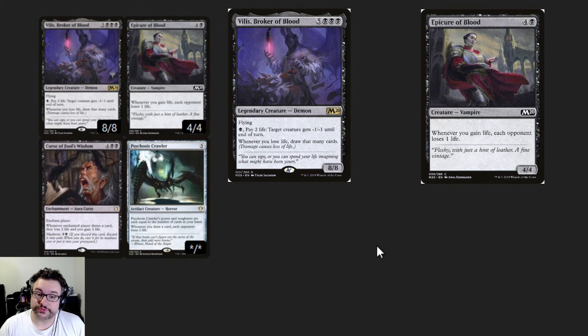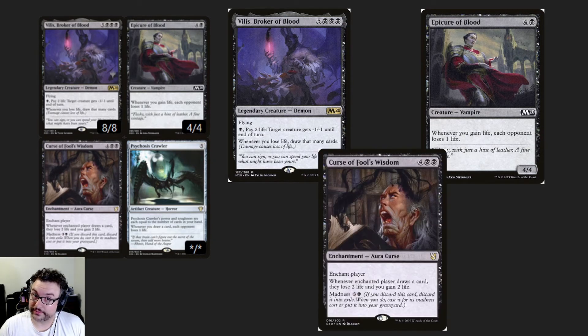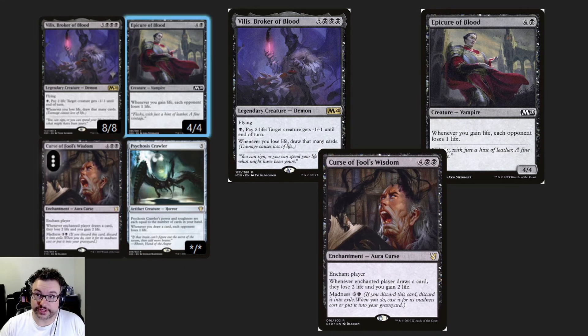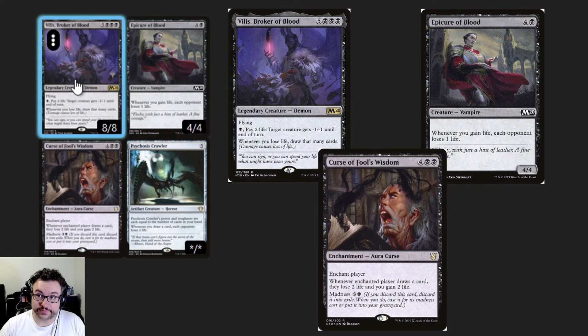The final piece is Curse of Fool's Wisdom, cursing yourself. How this combo works is you find a way to draw a card, such as moving to your draw step or drawing a card through a spell. Curse will then trigger, causing you to lose two life and gain two life. Epicure of Blood will then trigger because you've gained life and drain each opponent for one. Because you've lost life — even though you gained it back — that will also trigger Villis. It says whenever you lose life, you draw that many cards. And once he sees that you have lost life, it'll cause you to draw again, repeating the process — gaining, losing, triggering Epicure — hopefully until all of your opponents are dead.